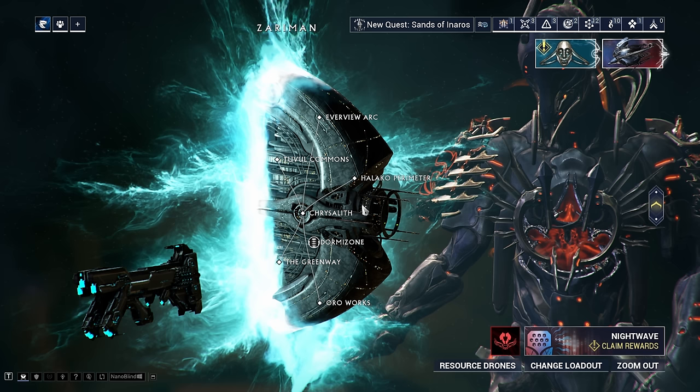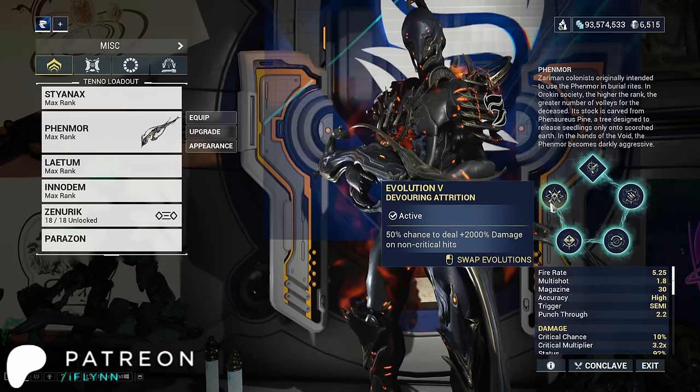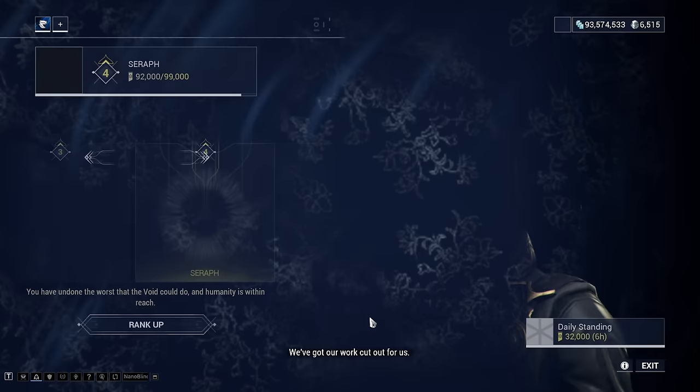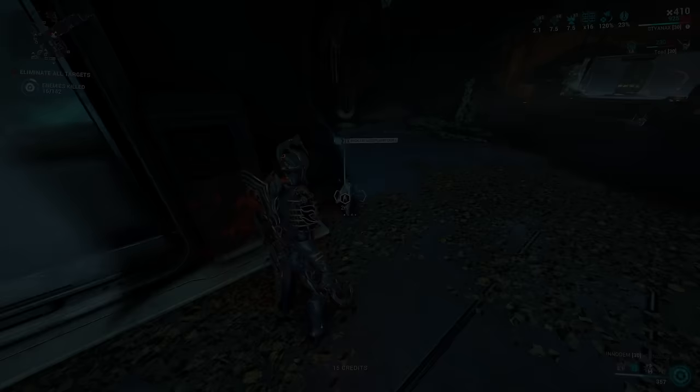After the New War quest, we have to complete the Angels of the Zariman quest, which grants us access to a new hub area, the Zariman. It introduces new enemy types, new gear, and new powerful weapons known as Incarnon weapons that are currently the go-to meta weapons within Warframe. An example of a crazy Incarnon weapon buff would be the Devouring Attrition evolution as the fifth evolution on the Felarx, which grants 50% chance to deal 2,000% damage on non-critical hits. The first thing you want to do upon returning to Warframe, implying you have the New War quest completed, is complete the Angels of the Zariman quest and increase your standing with the faction known as the Holdfast, located in the Chrysalith.